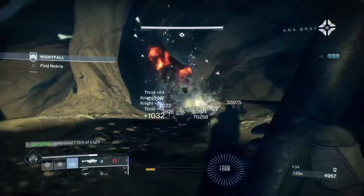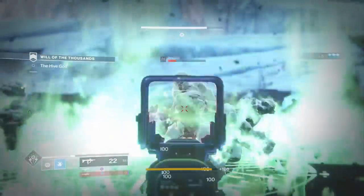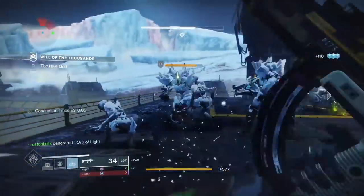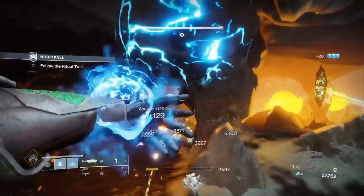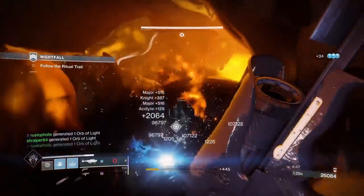Throw a grenade up here, throw a rocket — I do that strat all the time, it instantly takes them out. Right here, throw the grenade down, stand in the grenade, and start doing work. Use it as your tool — it is there to protect you. Any time you enter this area, always send rockets and grenades flying and you'll take them down really quick.